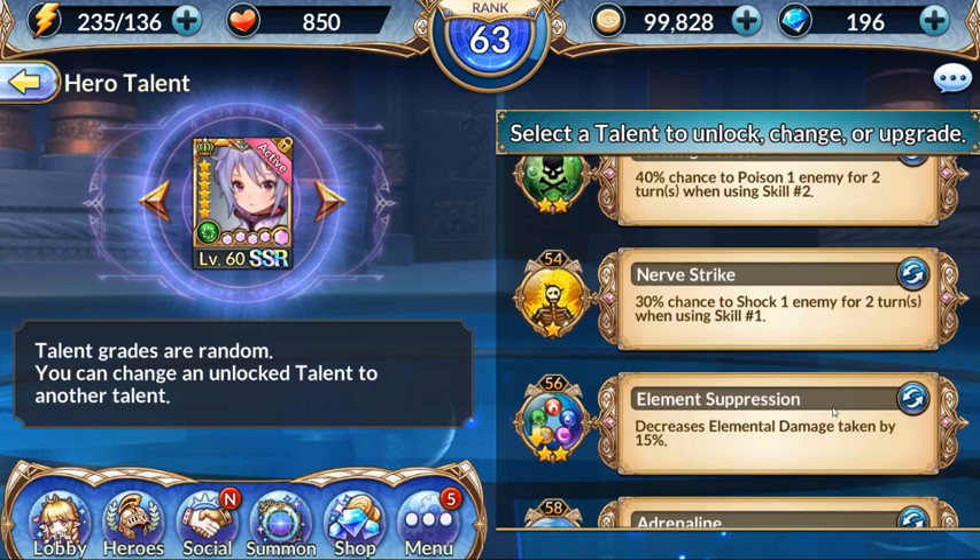At level 56 I have decreased elemental damage taken by 15%. I don't know how to level talents up to two stars and three stars yet — I'm gonna have to figure that out.